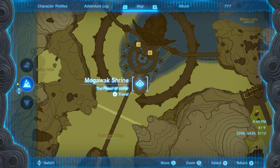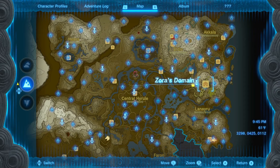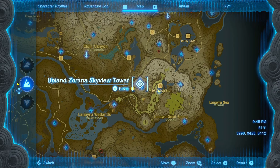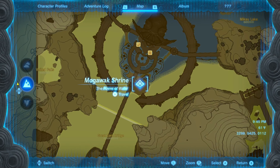The last shrine we're going to be looking at for the Upland Zorana Tower is the Mogawak Shrine, which is going to be located at Zora's Domain on the right side of the map, right to the right of Upland Zorana's Tower. If you mark right here, it'd be very easy for you to find.